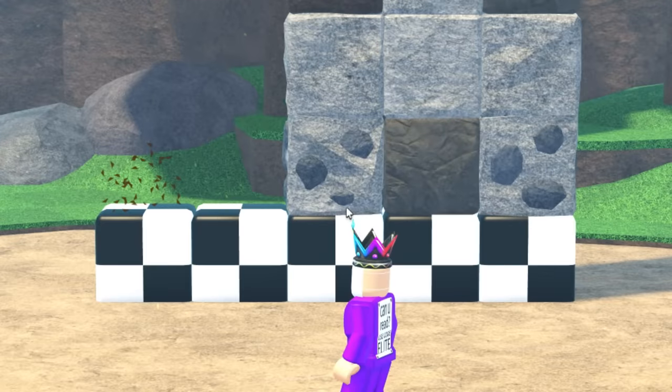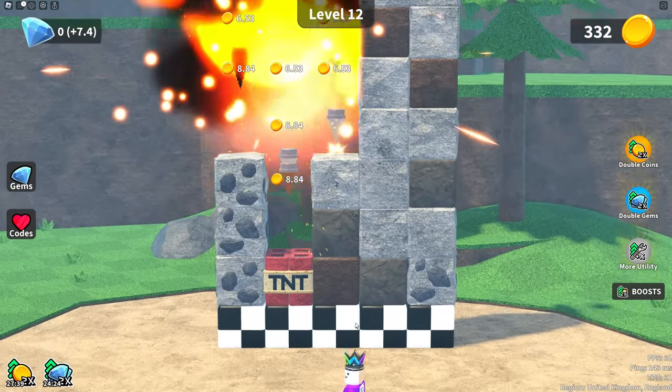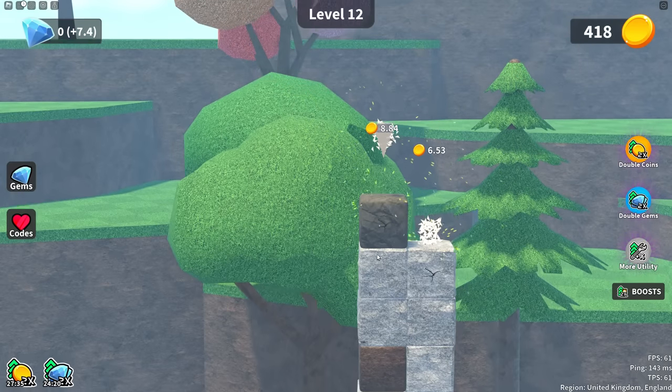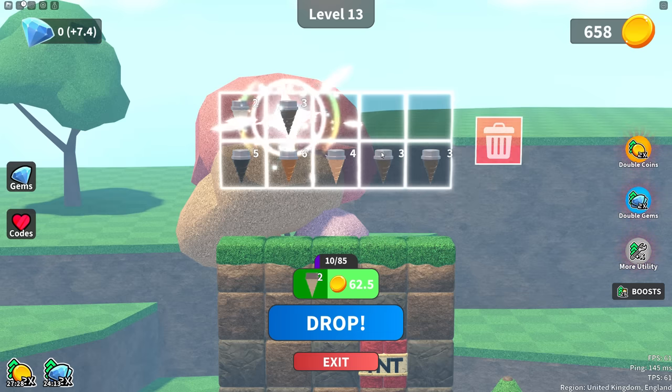We can look like we go through some coal now. We're going to drop all them. They do way more damage when they're stacked like that. Super clever game. It's really addictive.